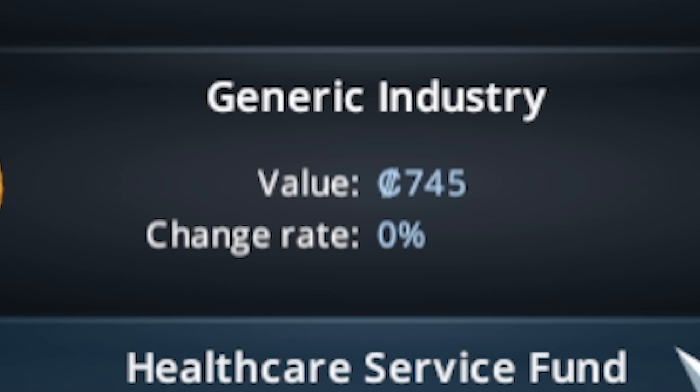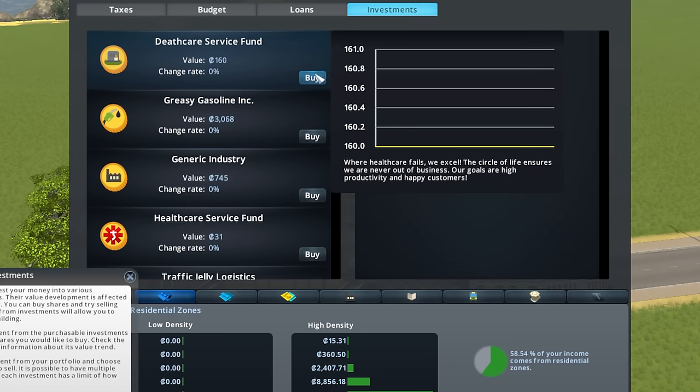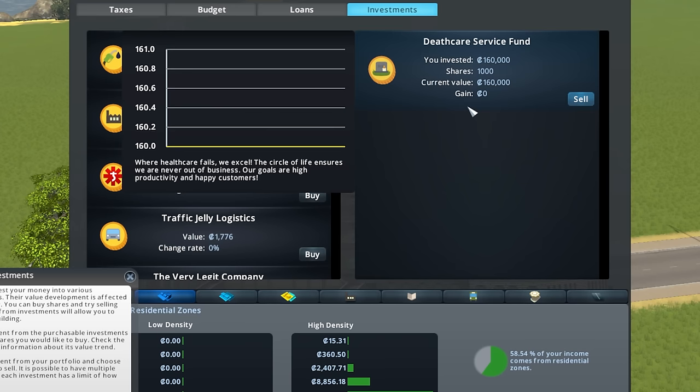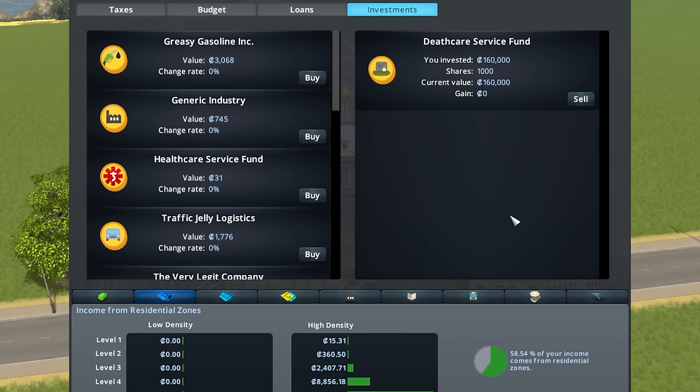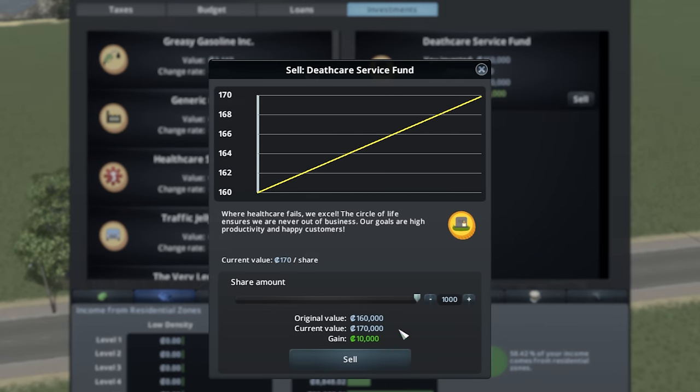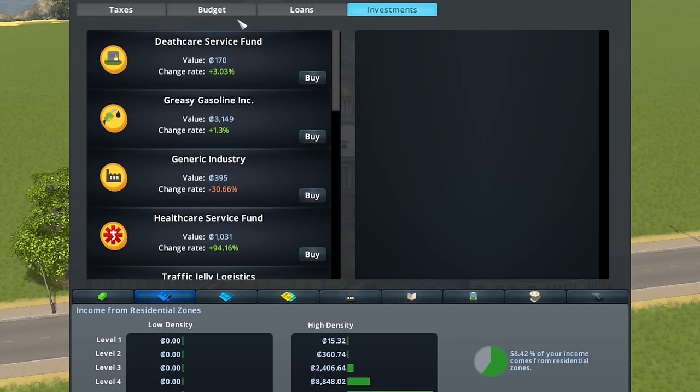We're gonna make so much money. Let's just buy this death care thing — a thousand shares? Yes, why not. Let's let the game play for a minute. And we've already made $10,000. Sell. Are there any fees with this? No. We just made $10,000.